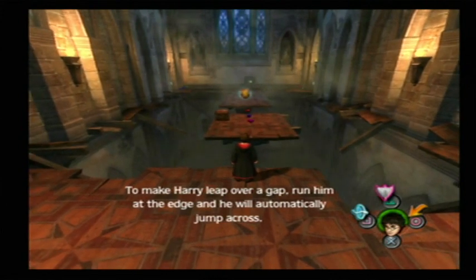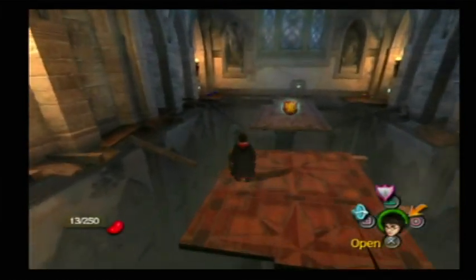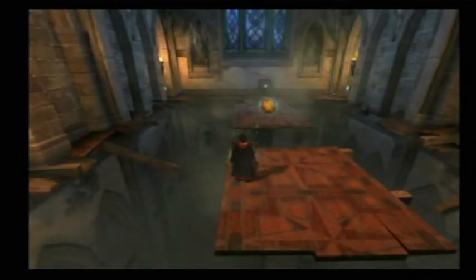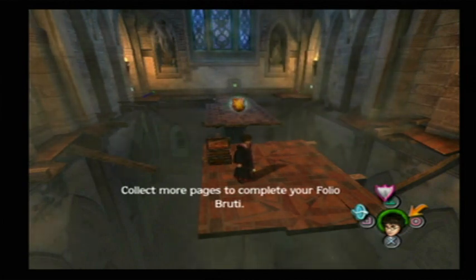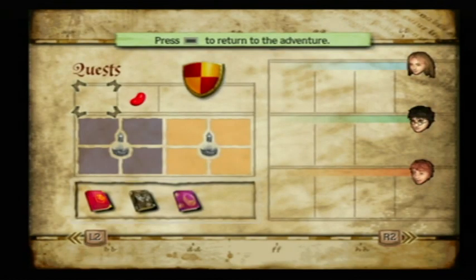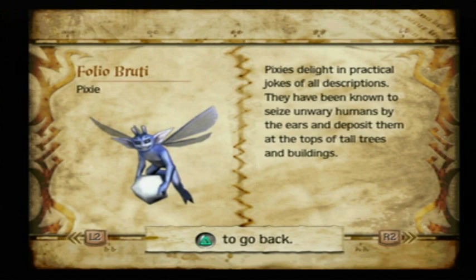To make Harry leap over a gap, run him at the edge and he'll automatically jump across — just like in Zelda. Inside this chest, what could it be? A Folio Brutai page. Collect more pages to complete your Folio Brutai. I will read off the Folio Brutai pages. Press select and go to Folio Brutai — aside from the Dementor, here's a Pixie. Pixies delight in practical jokes of all descriptions. They have been known to seize unwary humans by the ears and deposit them at the tops of tall trees and buildings.